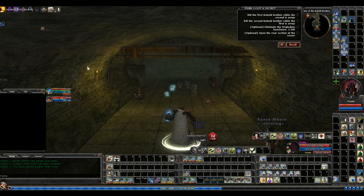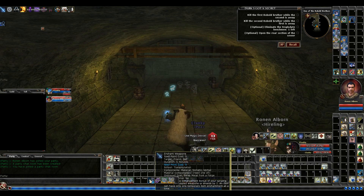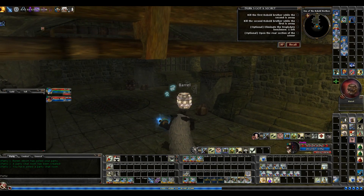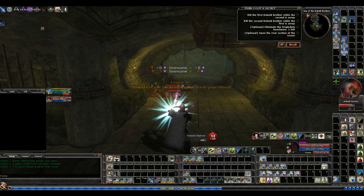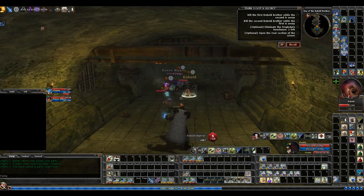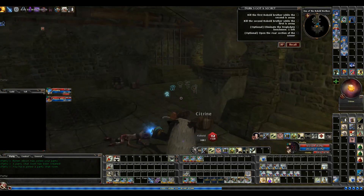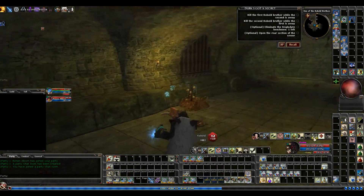Before I go too much further — yeah, knew that was going to wear off. I still have a little bit of time on Mage Armor but I'm going to recast it anyway. I don't know if you tell the hireling to just defend — it doesn't do too much, I've noticed. He's not using spell points but he used his sonic burst, whatever it is.